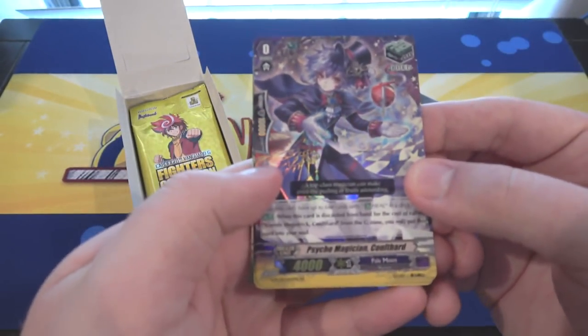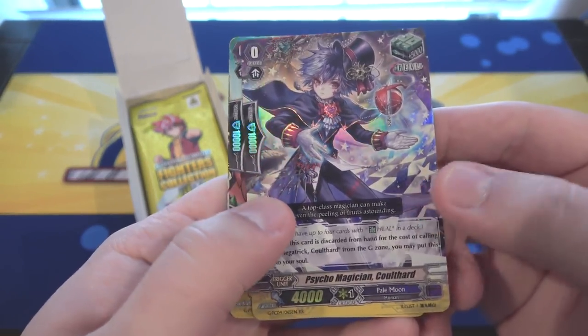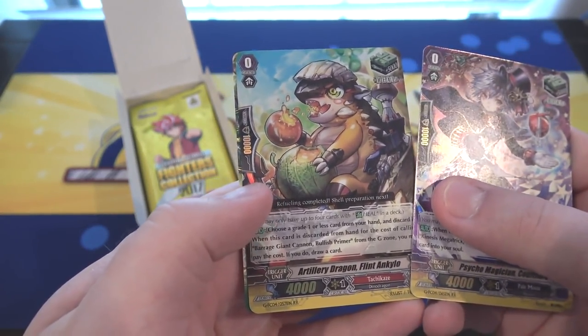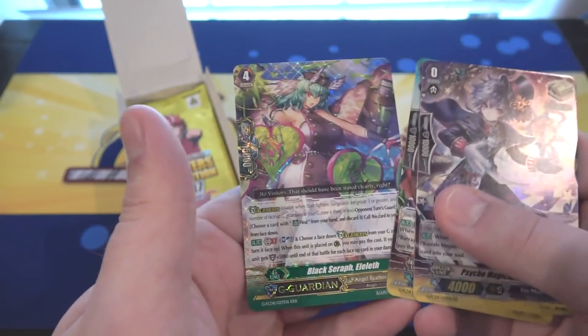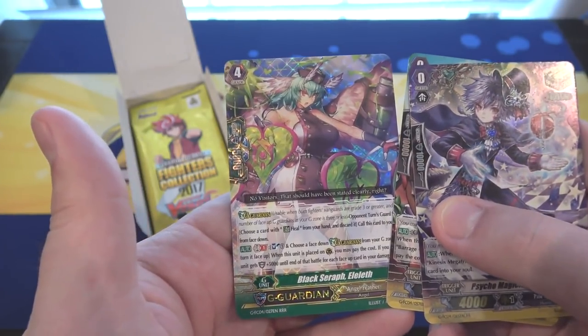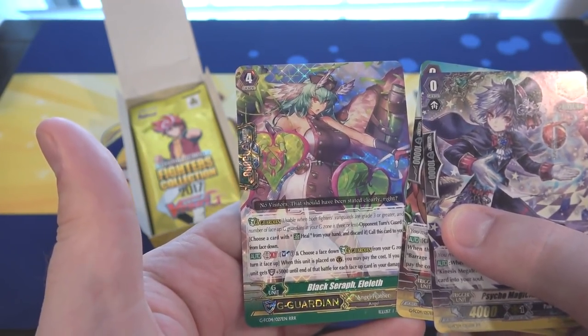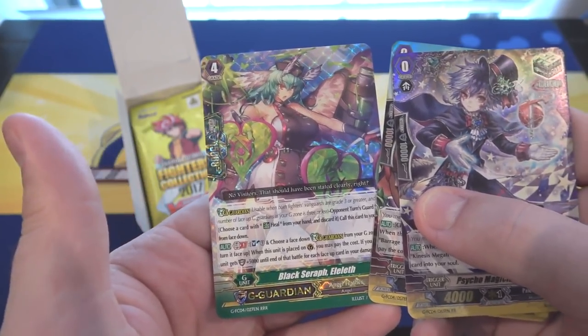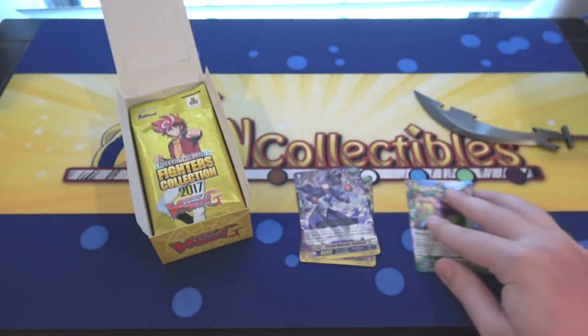First off, we have a double rare — that is Psycho Magician Coldheart. That's cool looking. I also have another double rare, which is Artillery Dragon Flint Kilo. And then we have a triple rare: Black Seraph Elith. G Guardian cards, so that's pretty neat. We'll put our double rares, triple rares, and all kind of separate.